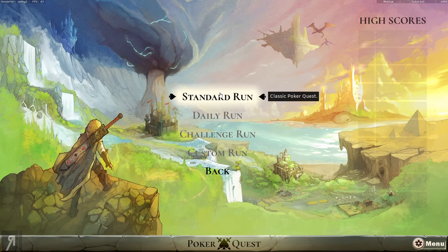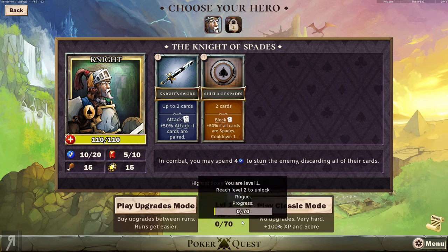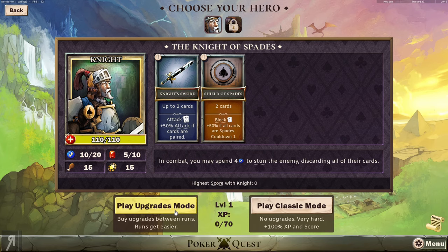Let's start a new run. I've just done the tutorial so I obviously know what is going on here. You can see that you can play as a knight. You can buy upgrades between runs - runs get easier - and classic mode has no upgrades, very hard, with 100% increased experience and score. Personally I feel like upgrades mode is going to be more fun to show you right now, so I'm actually going to do that.